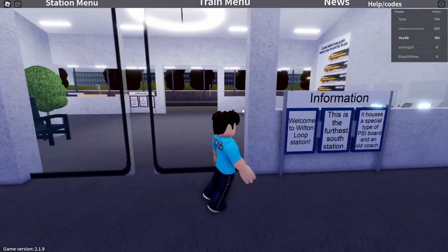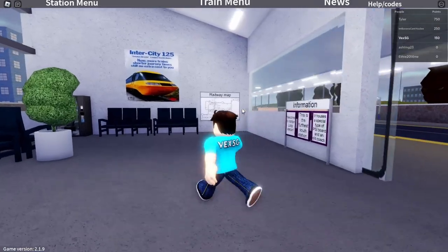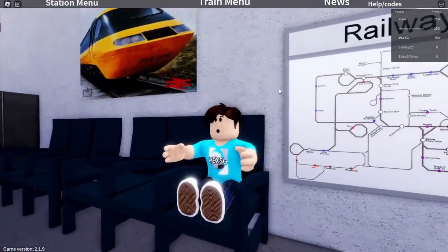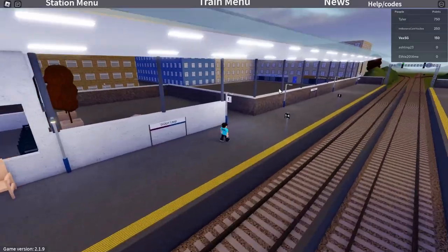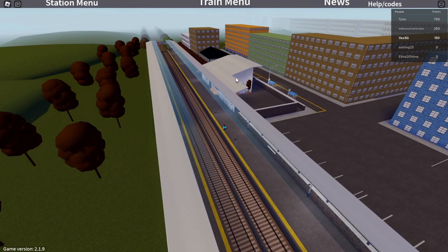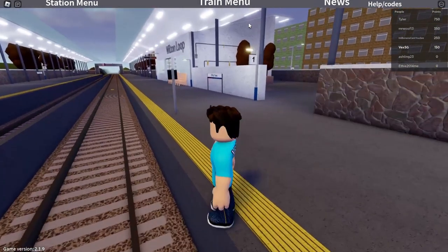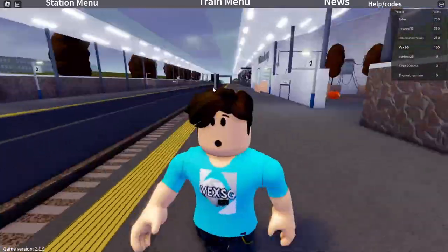I'm now going to visit my favorite station — Wilton Leap. Nobody calls a station that. The sliding doors don't open manually — they're automatic. And the scale is really weird, either I'm really small or everything is really big. That was a demonic sound. Game review: not that high — leaked models everywhere, free models everywhere. That's what I think of the game. Thank you for watching, like and subscribe, and I'll see you in the next video.